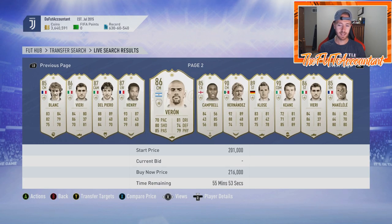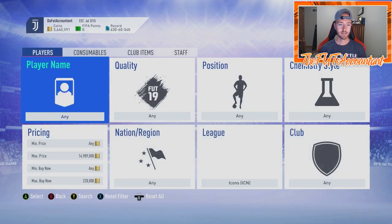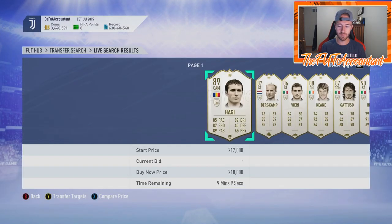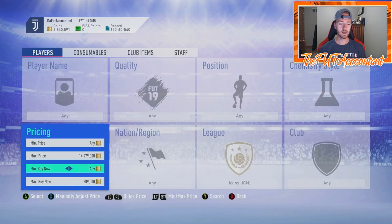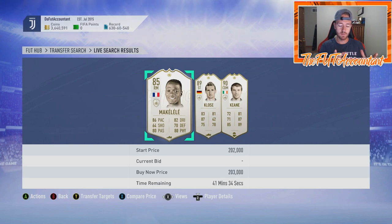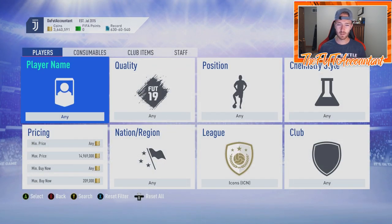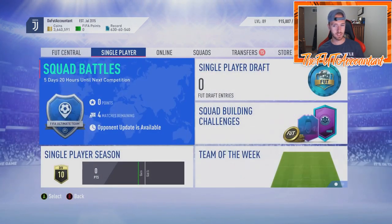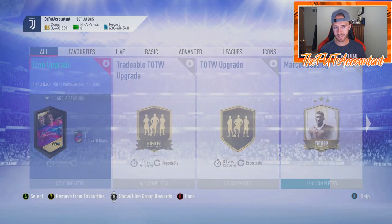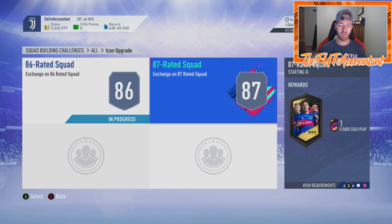With this SBC coming out today costing about 240,000 coins, a lot of people are packing these low-level icons and the demand on the market isn't there like it used to be, because everybody has these cards untradeable now through packs. That's why EA made this cost about 240,000–250,000 coins. They've been valuing SBCs similarly — for example, Pogba's SBC was priced at his headliner's price of around a million coins. But I think they could have made this a little cheaper — maybe dropped one TOTS card or used an 85 and 86 rated squad.